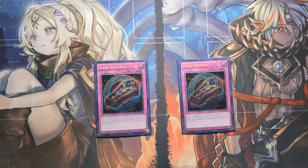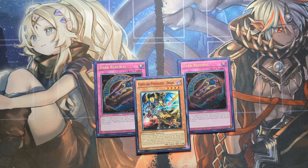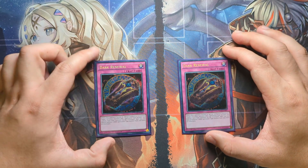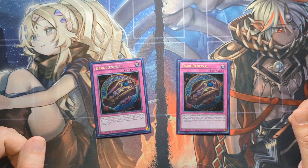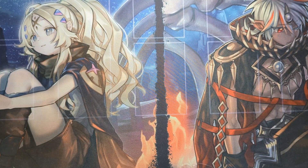Dark Renewal is a very powerful card. Any kind of non-destruction removal is pretty good. We tribute a spellcaster we control, send our opponent's monster to the graveyard when it's summoned, and then special summon a Dark spellcaster from the deck — which will always be our Dark Familiar Possessed monster. We can also do it from the graveyard even if we don't have it in the deck. Going first, any non-destruction removal is very powerful, especially during our opponent's turn. It also procs Awakening of the Possessed for an additional draw — just great synergy.